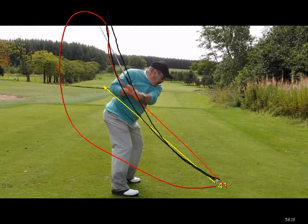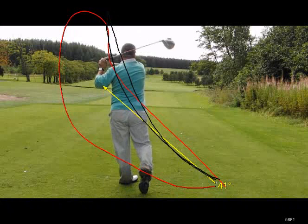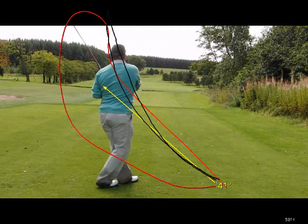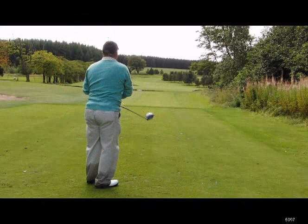And that's forcing you to loop back over the top. So definitely more elevation on the arms — a much higher hand and arm position at the top of the backswing will just give you a little bit more space to work with, and would be a lot more effective I'm sure. Hope you went on and had a good day — see you again sometime. Bye.